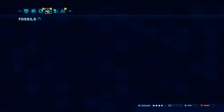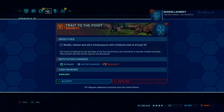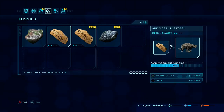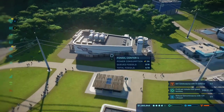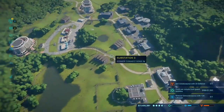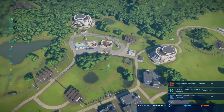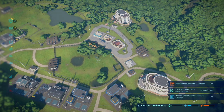We have more fossils. Wait, this contract says we have to release another ceratosaurus — okay, crap. Ankylosaurus — we're gonna have to get those extracted. I can't wait to get my first ever ankylosaurus, that is my most favorite dinosaur. Let's see how these guys are doing — please don't go crazy and attack the fences, they're very expensive to put together.